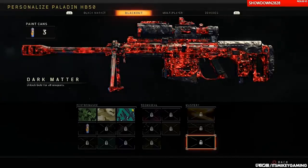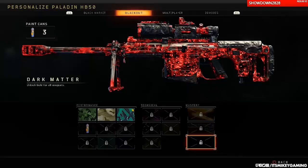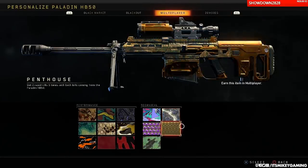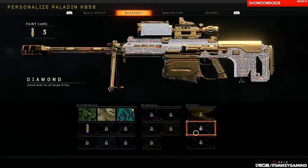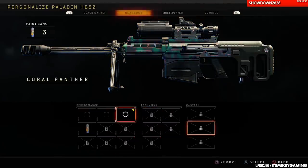You can get dark matter without ever firing your weapon in Blackout. But the thing is, if you get dark matter here, you cannot use it in multiplayer or zombies. I'm scrolling through multiplayer and zombies — the multiplayer — you cannot use that dark matter there because the Blackout version, you got to collect cans. It's so weird. I'm not sure what to think of it. Same for zombies.